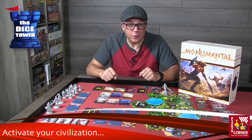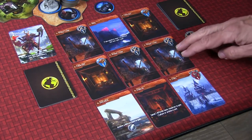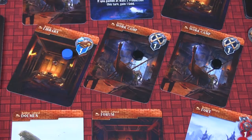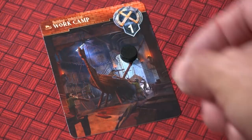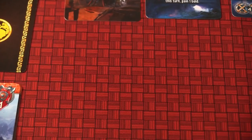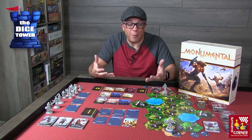At the start of your turn, the first thing you do is activate your city. You look at your tableau and activate a row and a column, indicating which is being used by slightly turning your card at 45 degrees. This is where you'll activate the text on the card or collect resources. The basic resources you're looking for are production resources, military resources, and science resources. Production allows you to build more buildings, and science is all about acquiring knowledge cards.